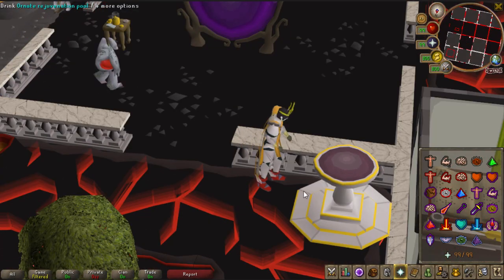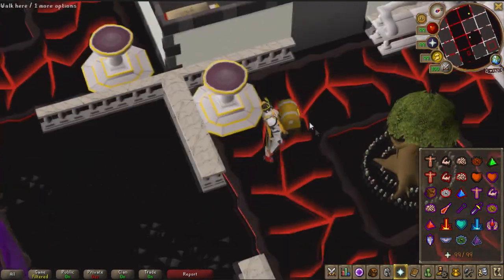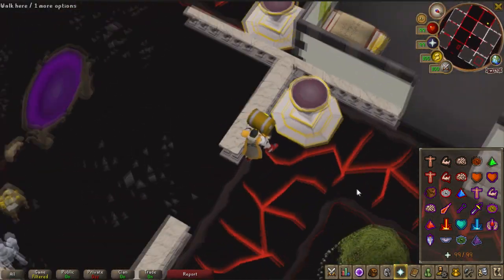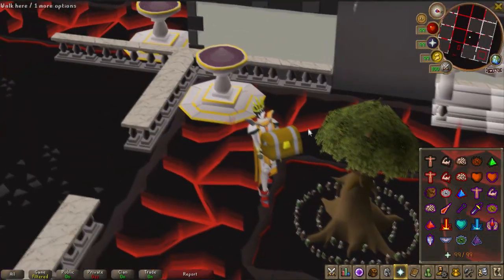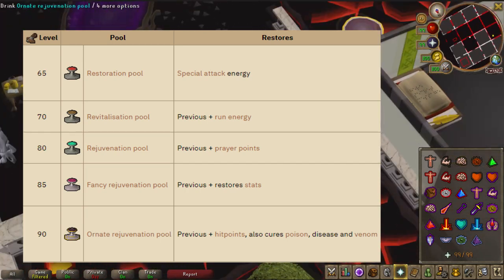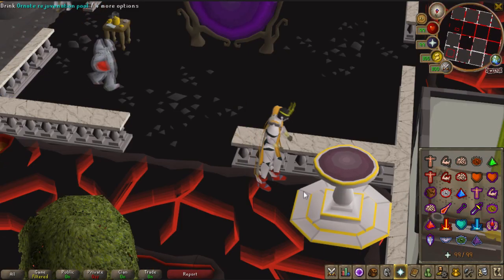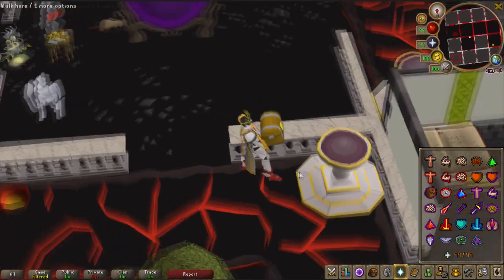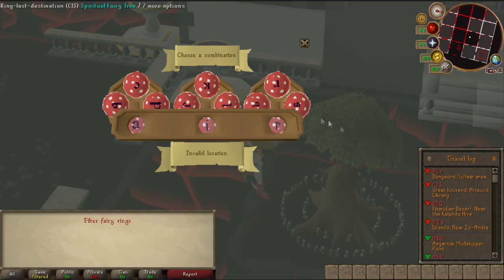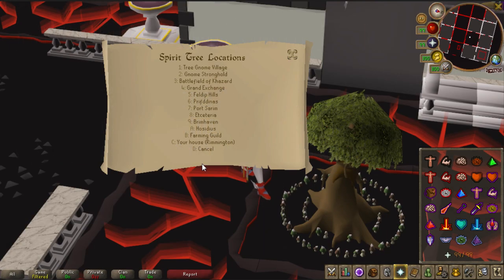Unlike many skills where you just make tradable items that don't actually benefit your account because you can just buy them, construction is one of the few skills where getting it up lets you own certain objects only accessible with the level requirement. One of the biggest things is the rejuvenation pools, which require anywhere from 65 to 90 construction — you can boost to make them. Different levels of pools give different benefits, but they all restore special attack, and as you go up they also restore energy, HP, cure venom and poison, and restore your stats. Inside your house you can also build a fairy ring and a spirit tree and combine them together, which gives a really quick way to access those two things.